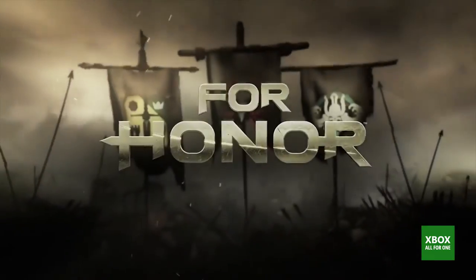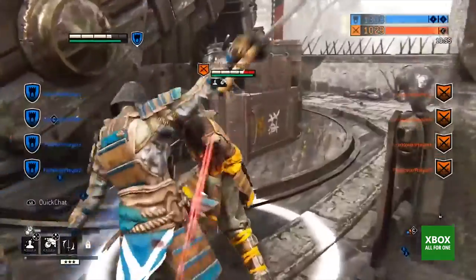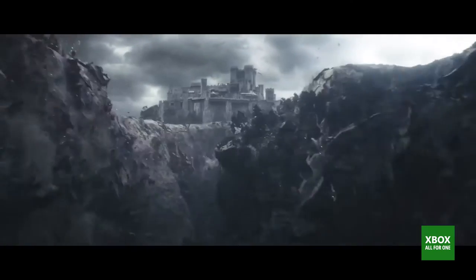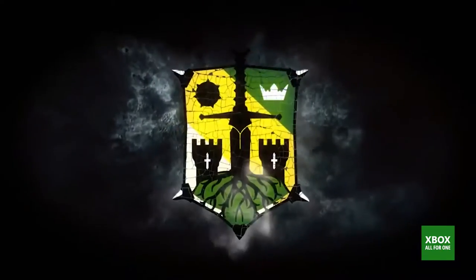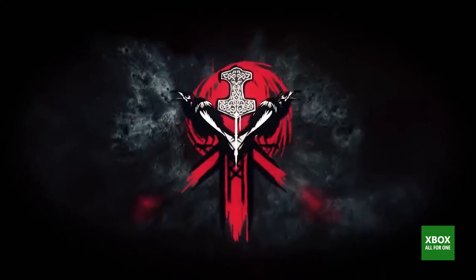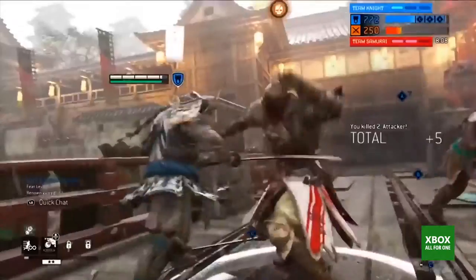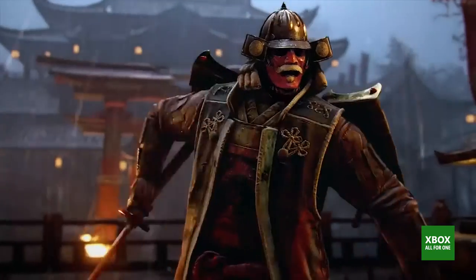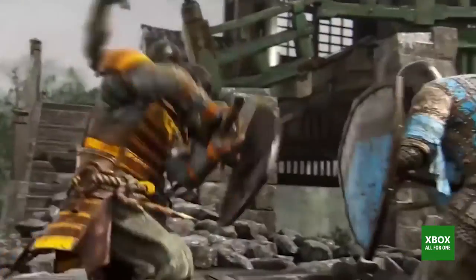So what is For Honor? For Honor is an action game where you fight in a medieval world with knights, vikings, and samurai fighting against each other. Lots of studios were involved in For Honor — in fact, we had three studios from Canada involved. We have three factions: the knights are more here to protect their values, the sense of law and order; the vikings are fighting for their freedom and clan; the samurai — there are only a few remaining, so they are fighting for their survival. My favorite faction is the samurai — I always love their weapon style.